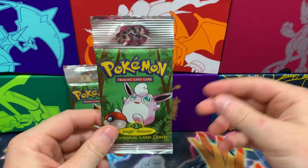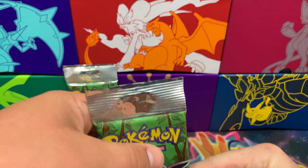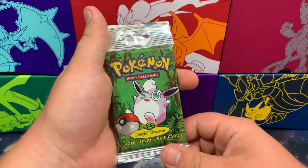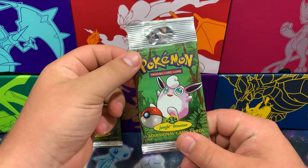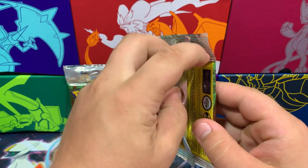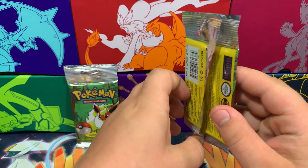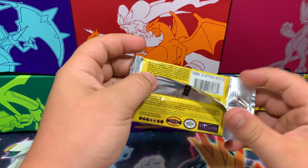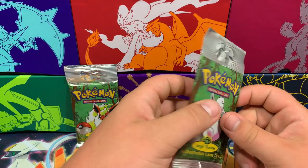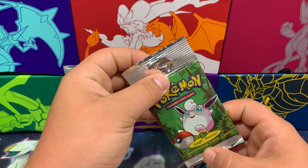Oh, if we can pull a hollow out of one of these. So I am going to be opening up the Wigglytuff pack. Before you open this, what are we looking for? Well, obviously we are looking for a Jolteon Holographic, a Flareon Holographic, and a Vaporeon Holographic.